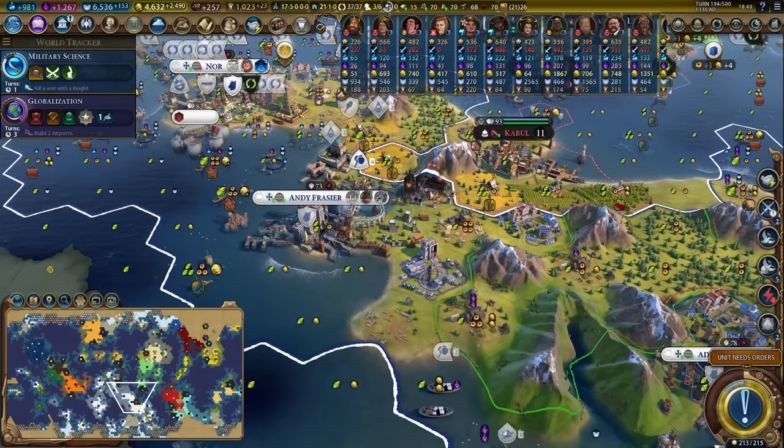I believe I get 50 gold if I'm just coastal raiding anything, so it is worth it to coastally raid farms even though that's not normally super worth it. We will make peace and I will demand all of your gold — 32 gold per turn is quite nice. I'd say we got pretty good value out of that war with Hungary.